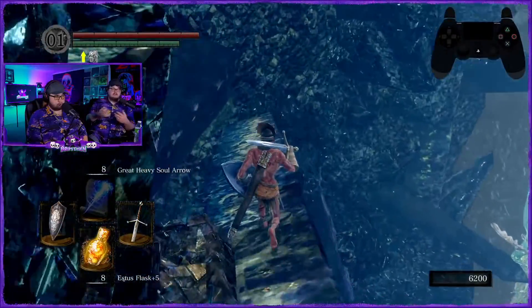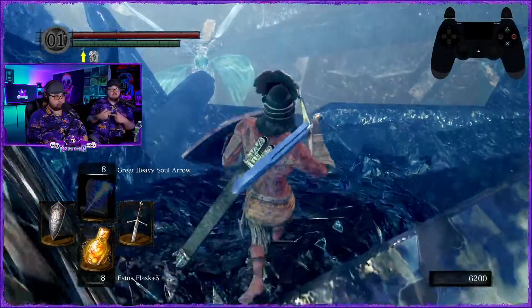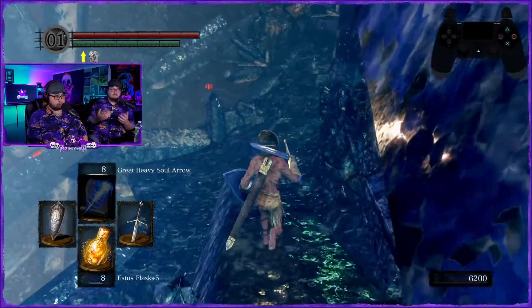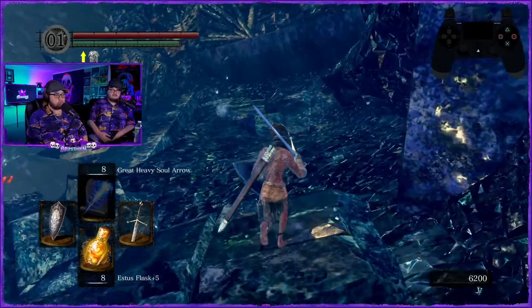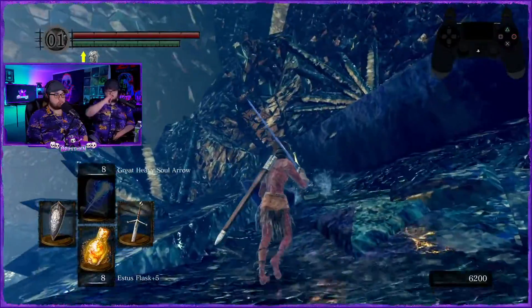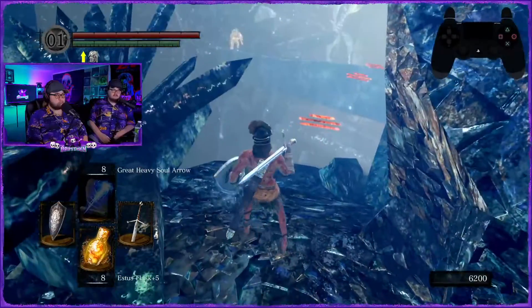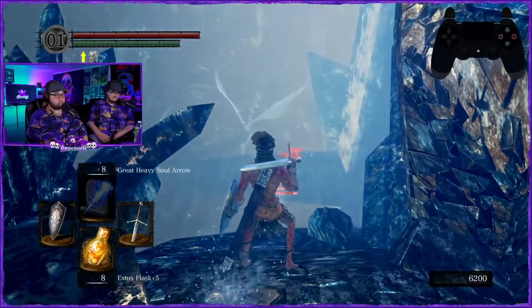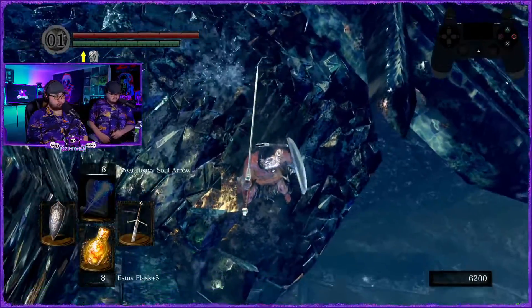This would only be for people that consistently run magic builds and go down those stairs more than once, or if they're farming the squid head dudes. There's not really much use for a faster way down — just go down the stairs. You're saving maybe a minute or 45 seconds worth of time.